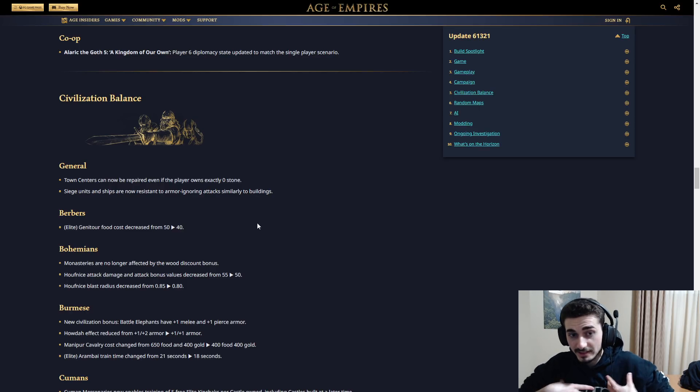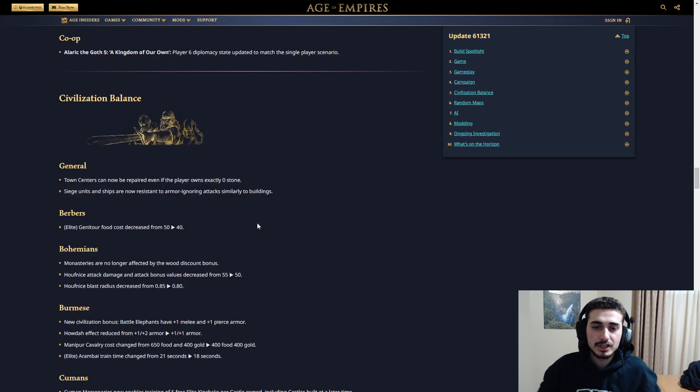Personally as a player I love this because I'm always getting siege pushed and then I have to go get stone to repair my town center. Now if I'm getting siege pushed on three TCs, I can easily just repair without needing to mine stone or use the market. It's actually a really good change for consistency, though it could nerf attacking pushes slightly by making town centers easier to repair. But I do like the change overall.